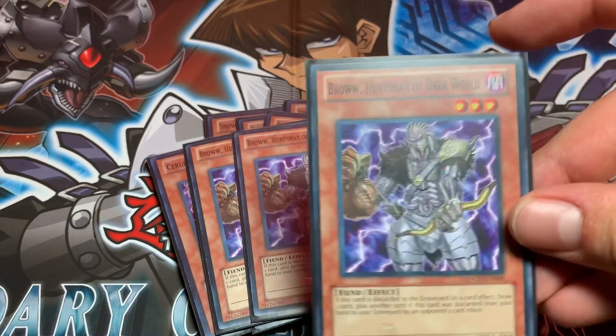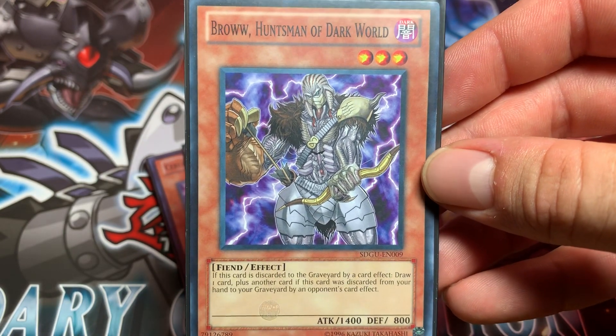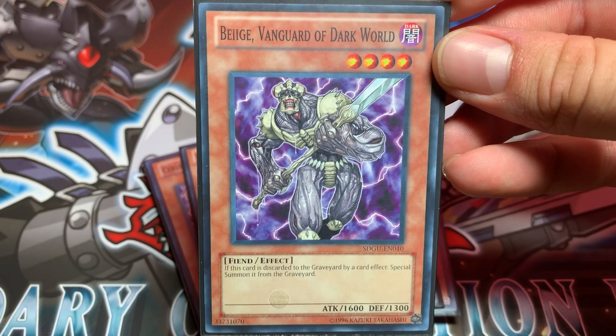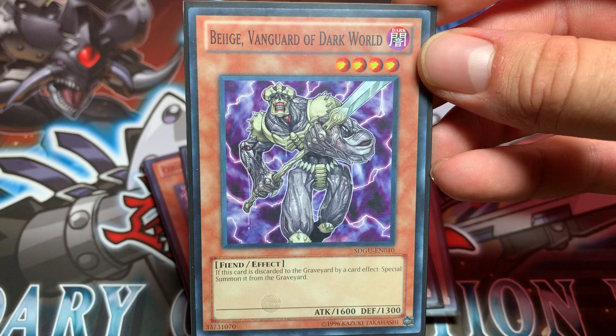Triple Brow, Huntsman of Dark World — that's your Pot of Greed. Triple Beige, Vanguard of Dark World: if this card is discarded to the graveyard by a card effect, special summon it from the graveyard.